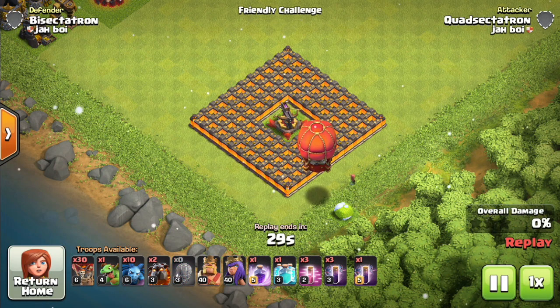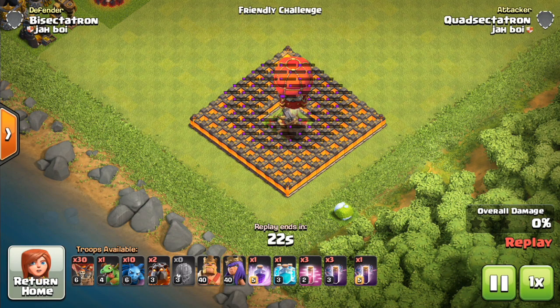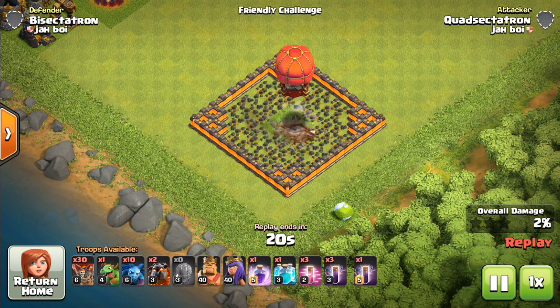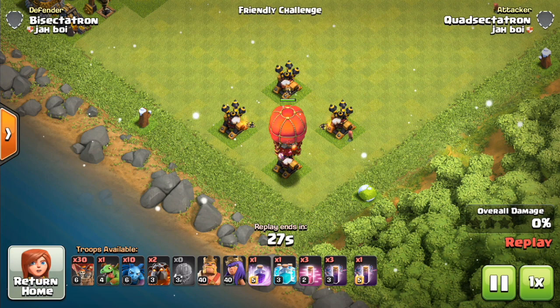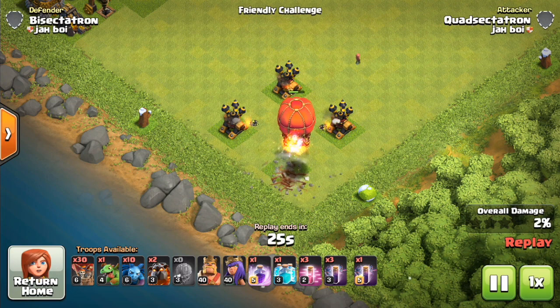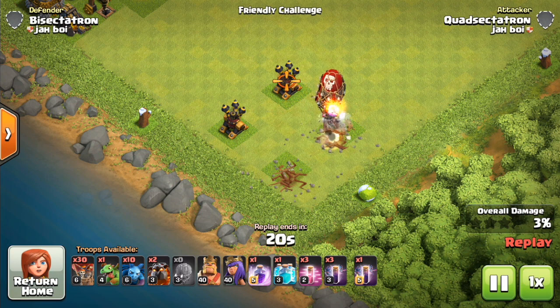It does extra damage to walls, so it is like the Wall Wrecker in that sense. That damage is insane — it has a humongous radius, so it opens up walls as well as taking out defenses. Those are three walls radiating outward from that explosion. It takes two drops with that max Stone Slammer to take out the walls at Town Hall 10 and pretty much any Town Hall level.